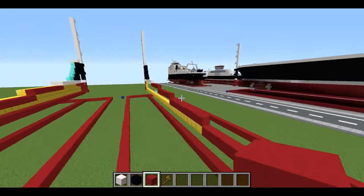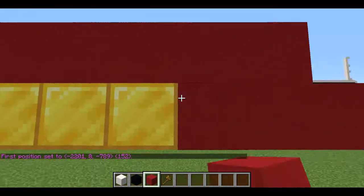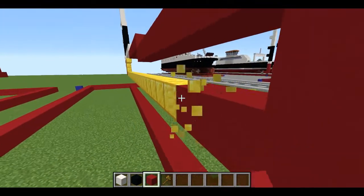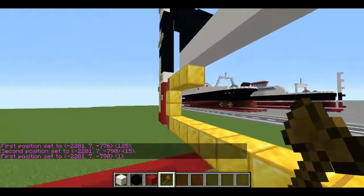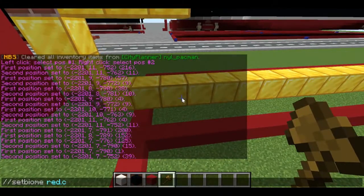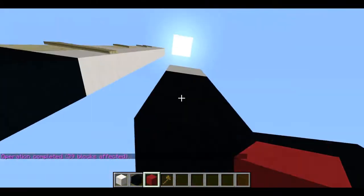If you wonder what the blue line is, it's just the center of the ship, marked out because it will be helpful later. Go back to this layer and on the tenth block go one down, then move out one through fifteen — it should be at the middle. Set this with red concrete, and you just need to do two blocks here to the middle, or the start of the bow, and if you see it's perfectly aligned.